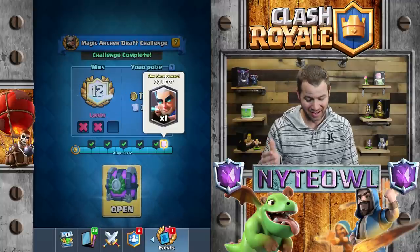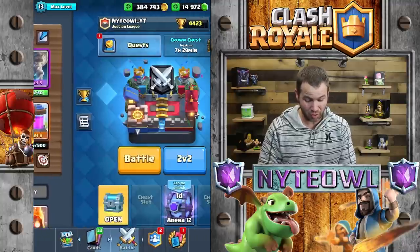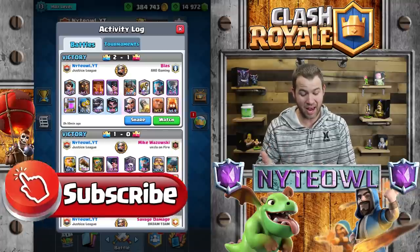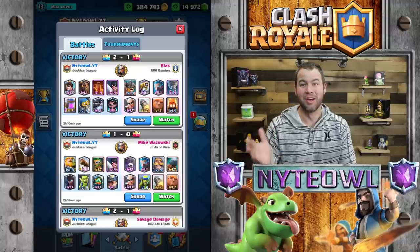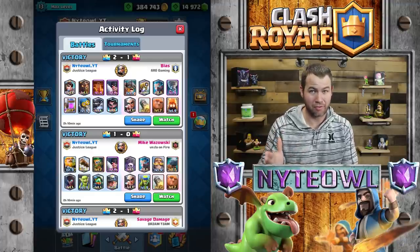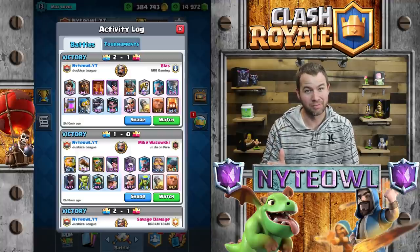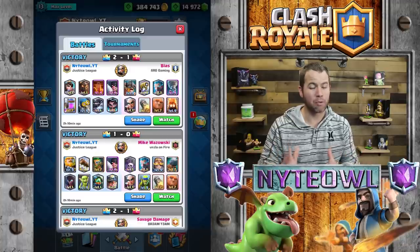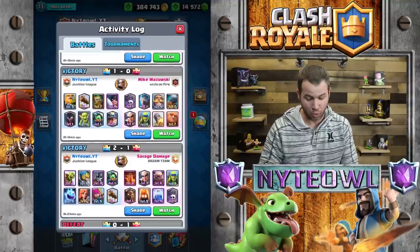One of my main things that actually helped me win this challenge is kind of a rare piece of advice, and I think it's very important. The one thing I did to win the draft challenge is I never picked the Magic Archer. I know it sounds counterintuitive when you're trying to get the Magic Archer, but that was my key to winning.